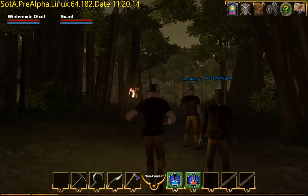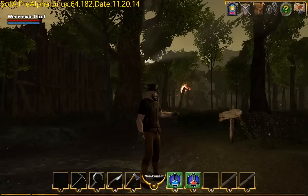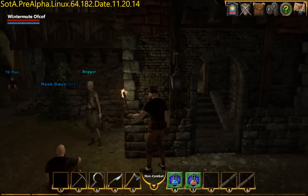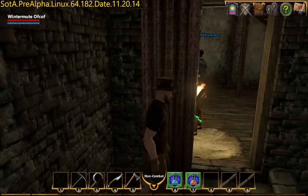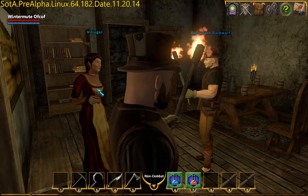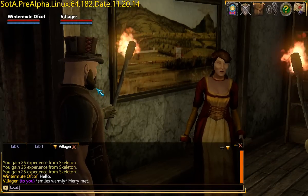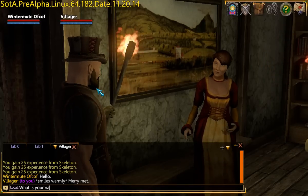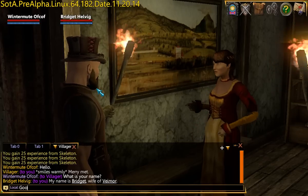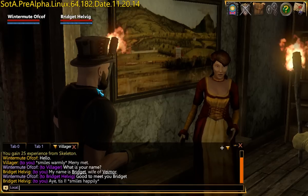If you back the game now, you'll gain access to emotes that regular characters don't have. Exit to the world — well I don't want to go out to the world. I want to go into the town and try and find the innkeeper. Talk to villager. What is your name? Bridget, wife, three more. Good to meet you, Bridget. Excellent.